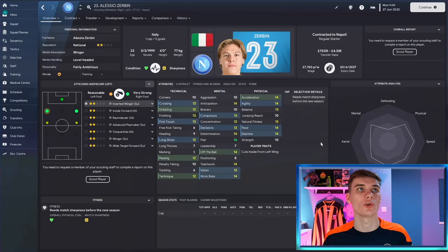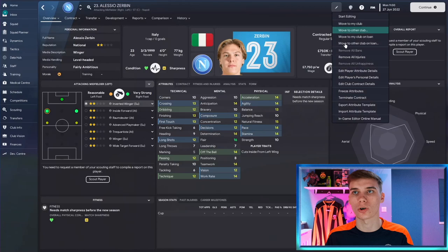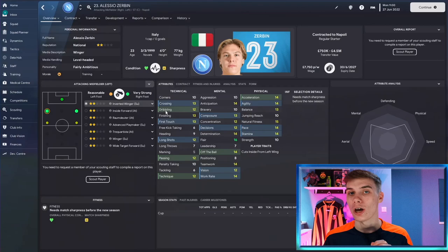If you're looking for someone slightly younger who is more likely to be in your database, there's Alessio Zerbin, an Italian international with one cap who plays for Napoli. He won't get much game time with Kvaratskhelia in front of him, but he's good physically, technically and mentally - and at 23 with a cheap valuation of a couple of million pounds, he has time to grow. His hidden attributes are very strong: 14 for consistency, 16 for important matches, only four injury proneness, and a professionalism of 14. A great signing for how cheap you can get him, and he'll perform well in the match engine.